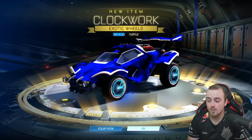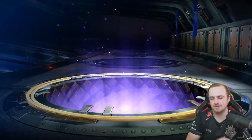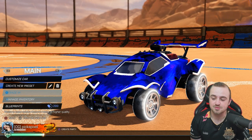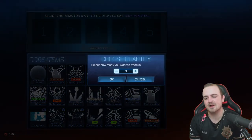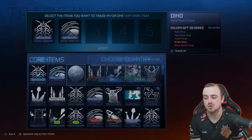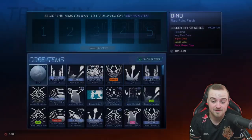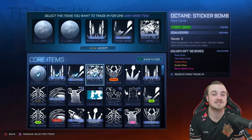Sky blue clockworks — not bad, I'll take it. 41 more crates to go. Not a lot of highlights to be honest, but we now have the trade-ups to do. I'm going to trade up everything to imports and then show you the import-to-exotic-to-black-market trade-ups, so we can get maybe some cool painted exotics and hopefully maybe a painted black market.